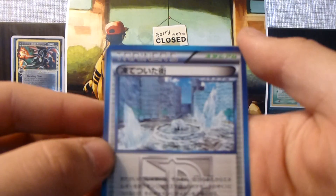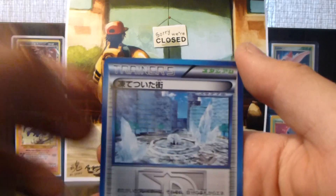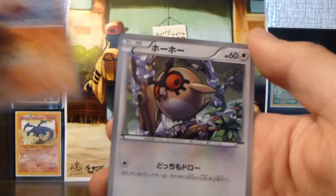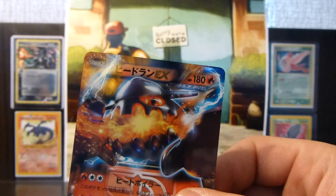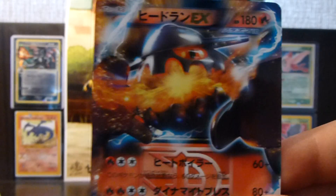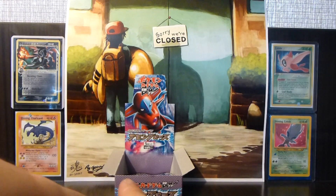So we have a Stadium Trainer — something Frozen, it's from Black or White too — a Litwick, a Primeape, a Hoothoot, and a Heatran EX. This is actually a double, so this will be up for trade if you guys saw my last video. But this is really epic — check that out. Team Plasma, of course. That's first EX of the box.